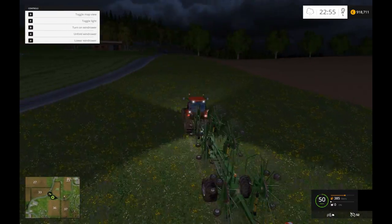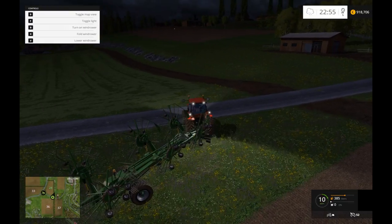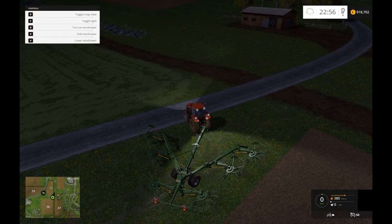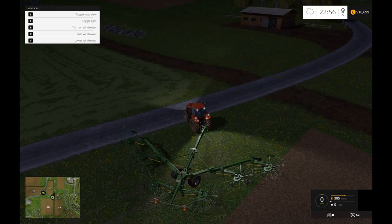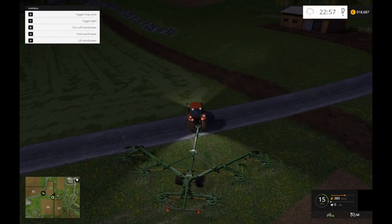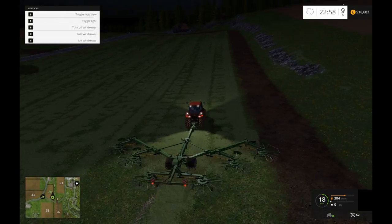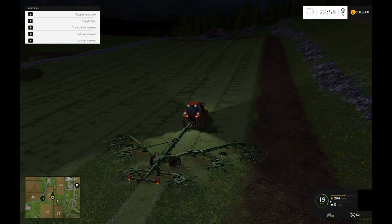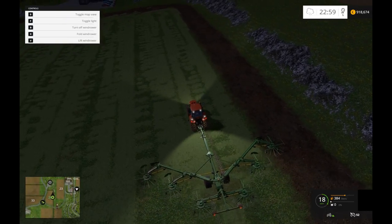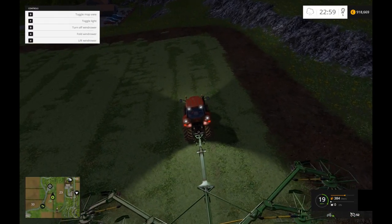Let's cut this end first. Let's unfold this and you'll see how ridiculously big it is. And that's pretty huge. So we'll lower him down, get him started, and off we go. Basically all this does is it collects all the grass from all these different rows and just puts it into one row. Because it's so big, you've got to kind of guess when to turn and still pick everything up.